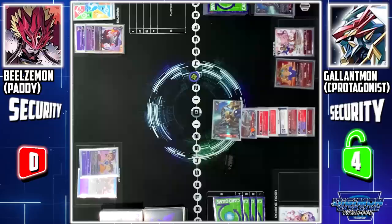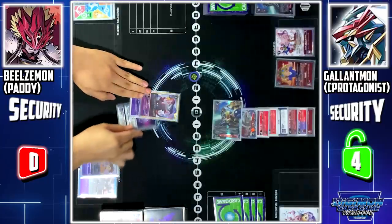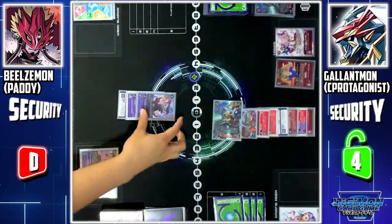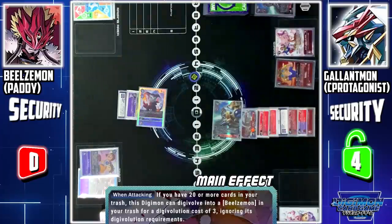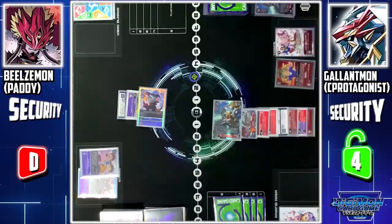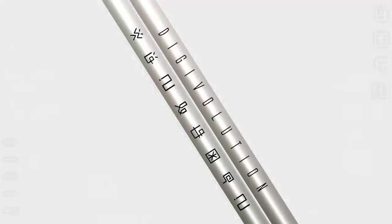Turn pass. My turn — stand and draw. Impmon to battle area. I'll equip Impmon with the X-Antibody. Now I'll use Impmon to attack your security. Impmon skill — when attacking, if I have 20 or more cards in my trash, this Digimon can digivolve into a Beelzemon from my trash for a cost of 3, ignoring Digivolution requirements. I'll digivolve Impmon to Beelzemon.